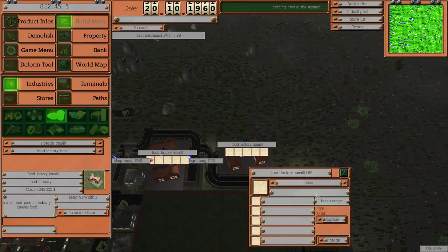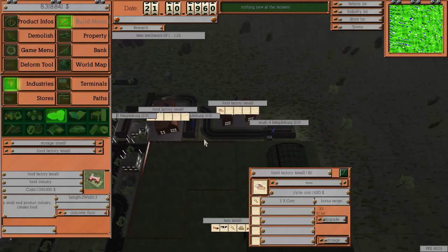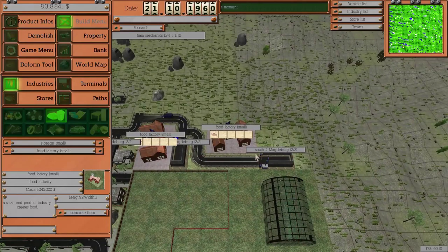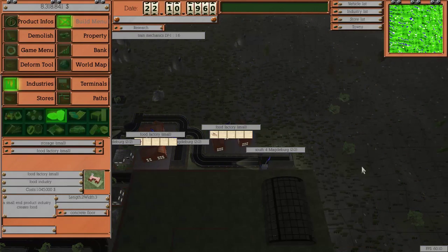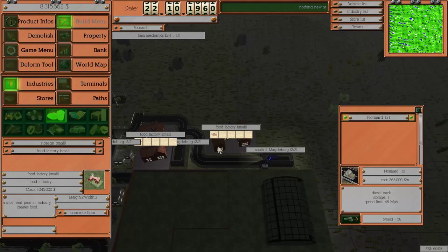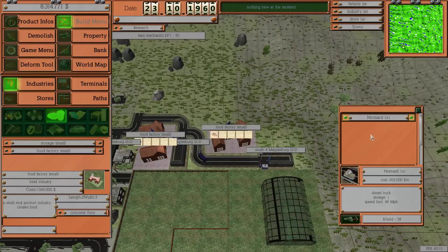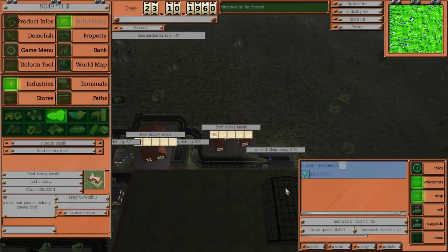We'll double click and start selecting the product we want, which is bread. That'll take two corn. Requires one livestock - with corn we can only take one corn at a time, which is a bit disappointing. It means we'll have to get twice the trucks. But bread might be more profitable - as more trucks get unlocked they can carry more, which becomes more effective. In the future we'll make more profit and there'll be more products to do as well.